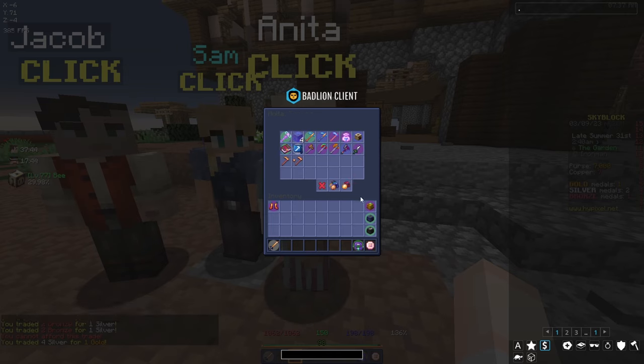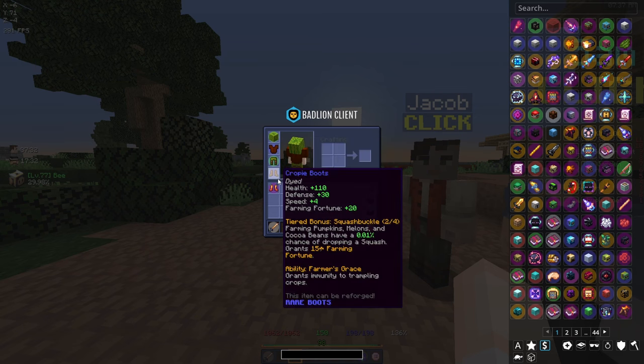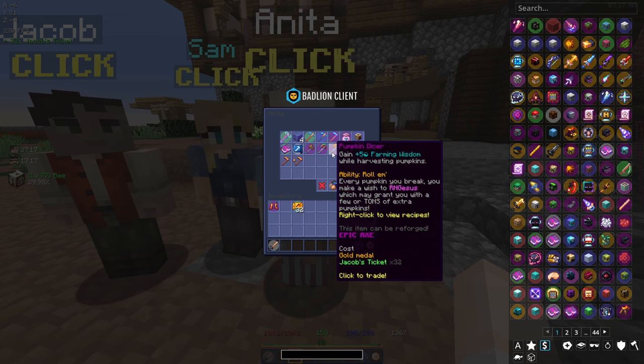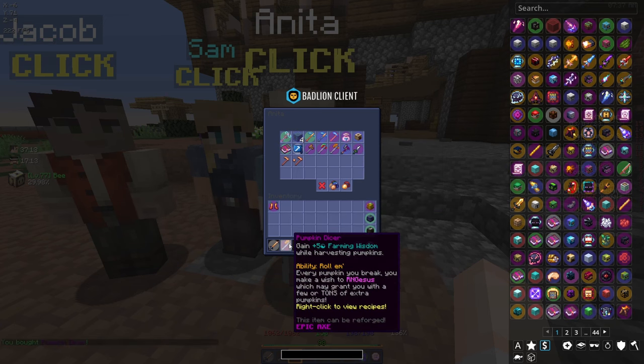Next I'm actually going to buy a pumpkin dicer, because now that we have two quarters of the croppy armor I want to try and grind out some squash, so it's only appropriate to get the correct tool for it. Here we go - 32 tickets and one gold medal - pumpkin dicer!